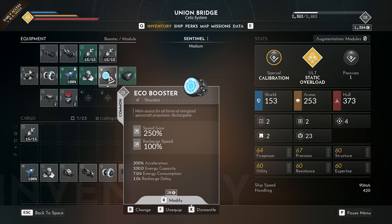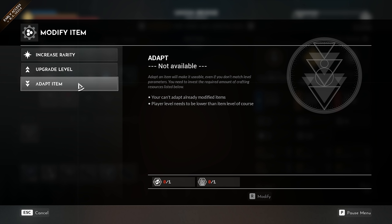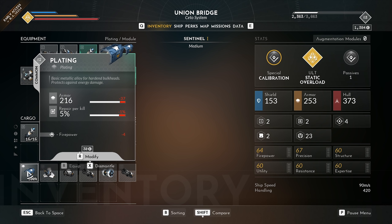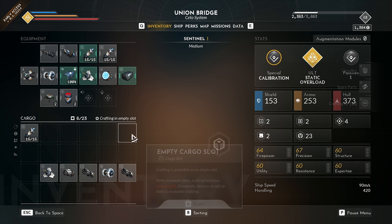We have this extra option now — if we go to our eco booster and hold down R to modify, we can increase its rarity. You can't increase the rarity of already modified items, and you can't increase the rarity of superior or legendary items. If we want to upgrade the level, we can only do that once. Player level also needs to be higher than the item level. And when we destroy or dismantle items, we get resources, crafting XP, and resources in our inventory.